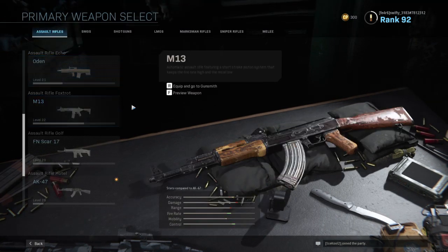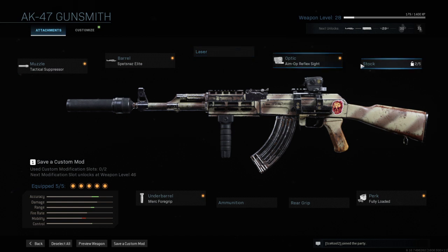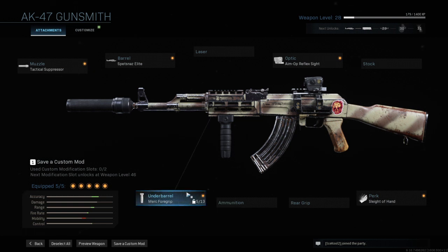First, let's start with my AK-47. For my AK-47, I have a M-Op reflex sight. My perk, I have fully loaded — let me switch that to sleight of hand. And my underbarrel is Merc 4 Grip.